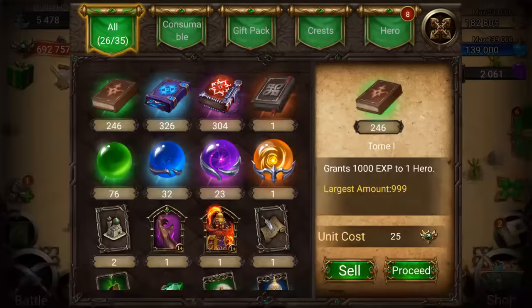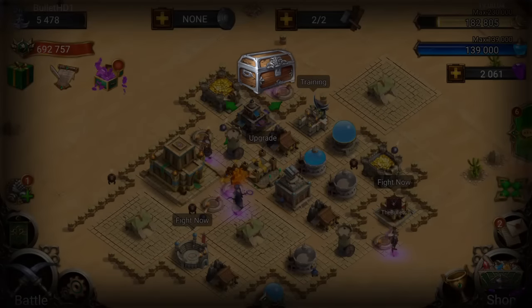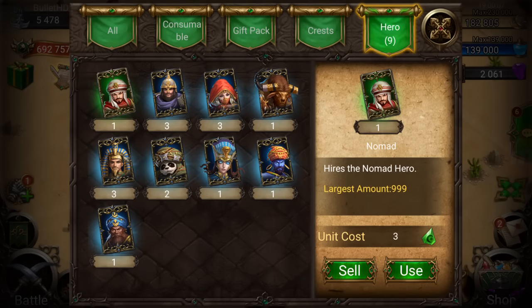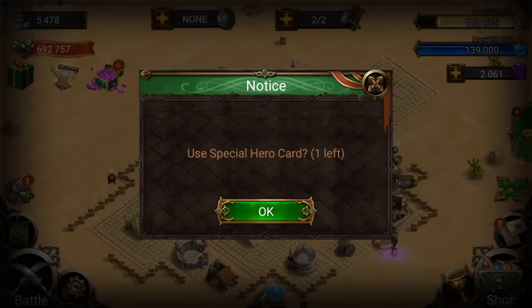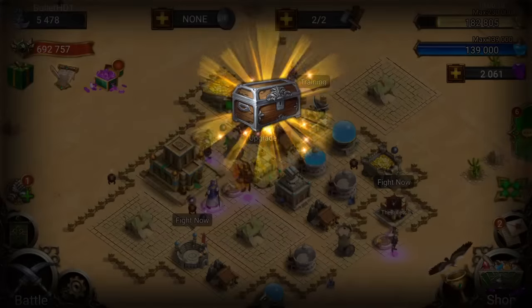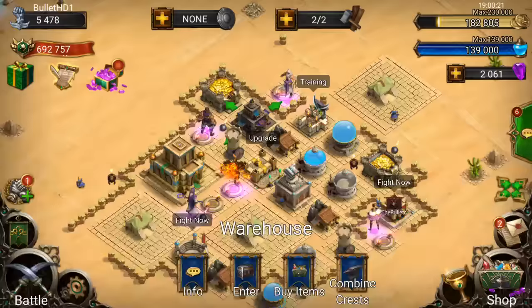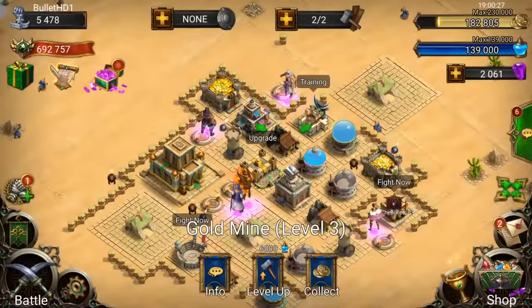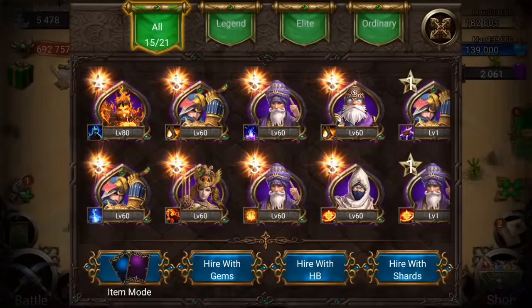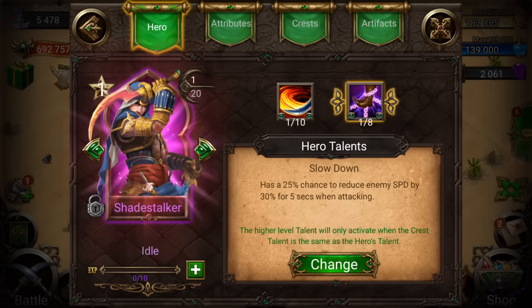Let's go ahead and open up that special hero card and also that Shadestalker — use him — definitely get this account's might up as much as possible. So now let's open this special hero card. Three, two, one, go. All right, come on. Cleric — not too bad. It's going to be used for might. Hopefully he comes with a good talent. On my boosters you don't really care what talent it is as long as it's above one. So the RA came with a 1 out of 8 War God. Cleric came with a 4 out of 8 Scorch, and the Shadestalker came with a 1 out of 8 Slowdown.